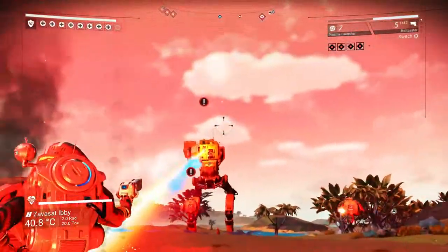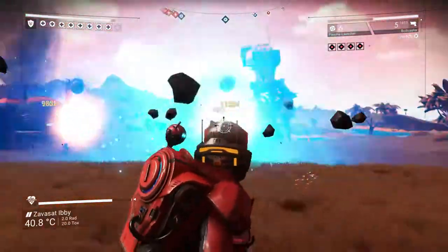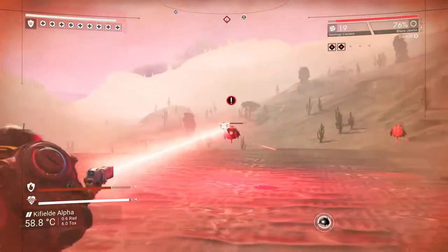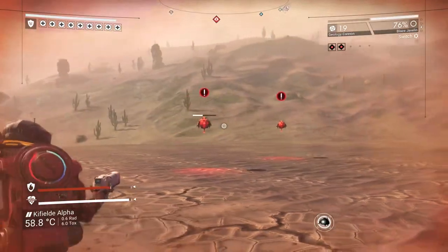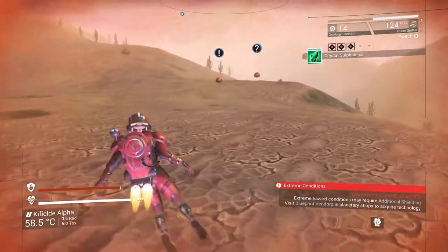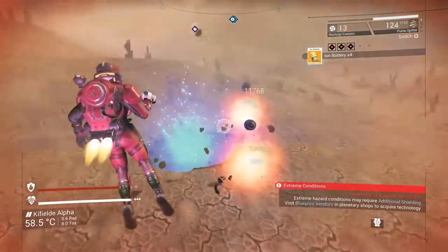Ultimately, as long as you have a plasma launcher for taking on big threats, the rest of your arsenal can be up to personal taste. That said, the scatter blaster is recommended for general mayhem, combined with either the bolt caster or blaze javelin for taking out targets at range. The pulse spitter chews through too much ammo, especially early on, and the geology cannon is useless.